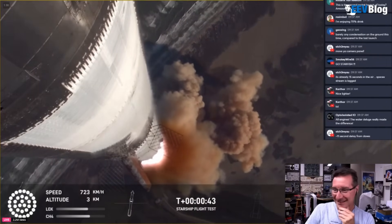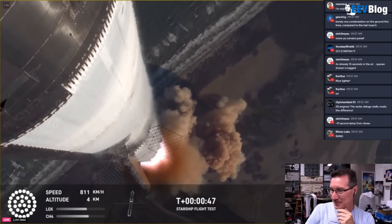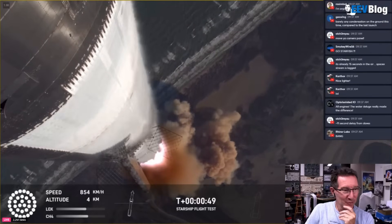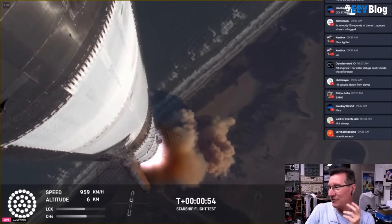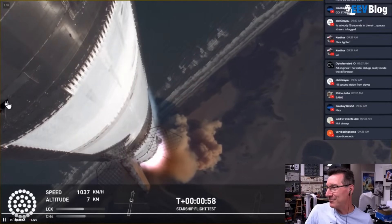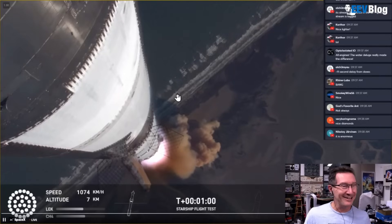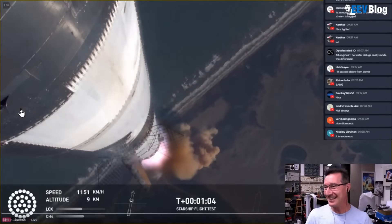Booster ship avionics power, telemetry nominal. Everything's nominal. Here are good callouts on the ship and they're getting great telemetry because they're going via Starlink. What's that flapping around in the breeze? Look — a tile's flapping around in the breeze. Literally flapping in the breeze!